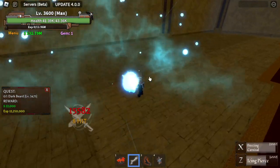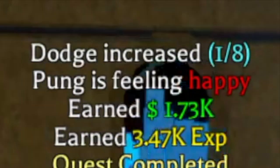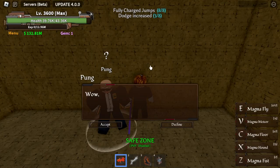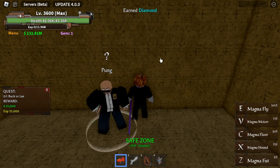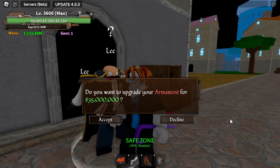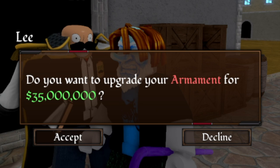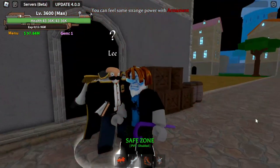Let's fast forward. After you defeat him — there you go — Pong will be happy and he will give you the diamonds. After that, go back to the Soldier Headquarters, talk to Lee, and pay him 35 million bellies. And that's it — congratulations on unlocking or upgrading your armament!